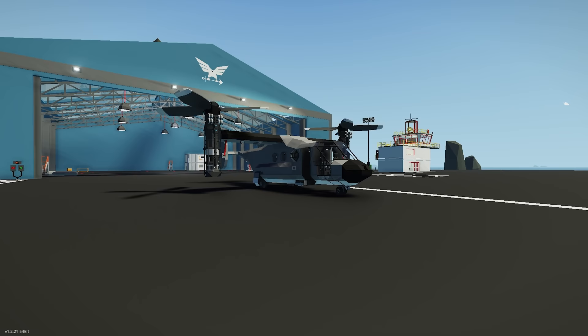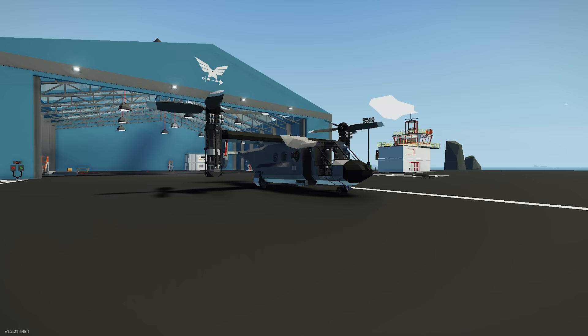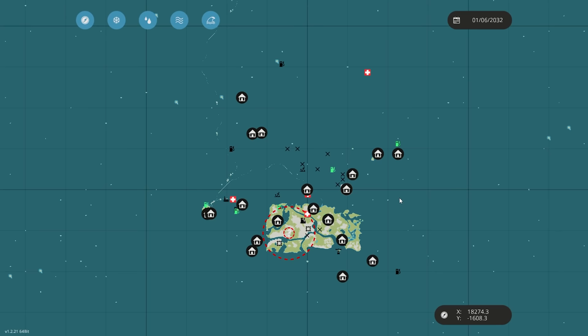The new feature is the AI hospital ship. We now have an AI hospital ship that we can transport our wounded passengers or NPCs to. A few weeks ago we got the new AI refueling plane which patrolled around the world and let us refuel our aircraft. Now the devs, being more focused on missions at the moment, have added this hospital ship that roams around the world and you can deliver your NPCs to it.